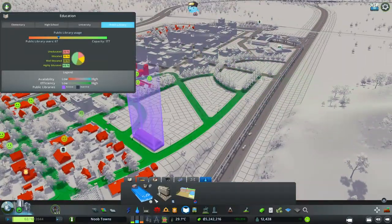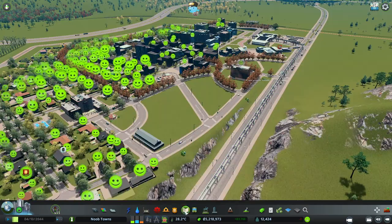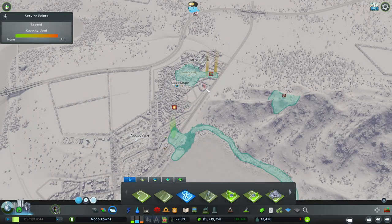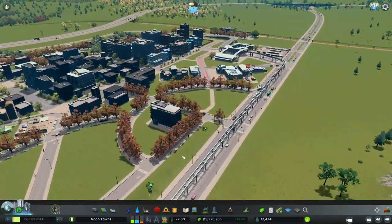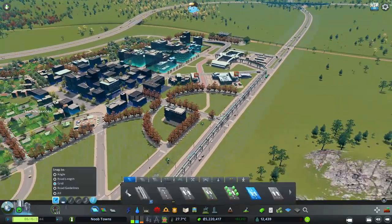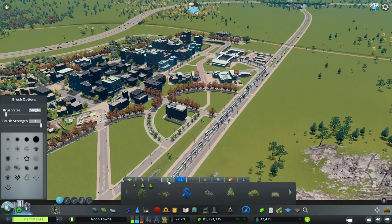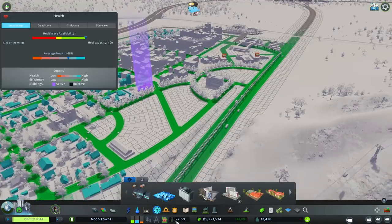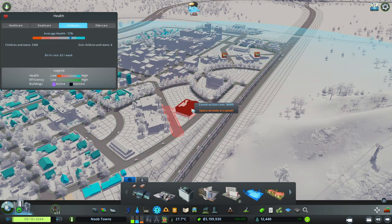I think we definitely could use a library - I do like that. And then we can put in kind of like a satellite campus. I'm noticing we need to do some zoning cleanup here. I think that's a nice place for a little satellite university. That way you can bike all the way around the university - this fits perfectly here.